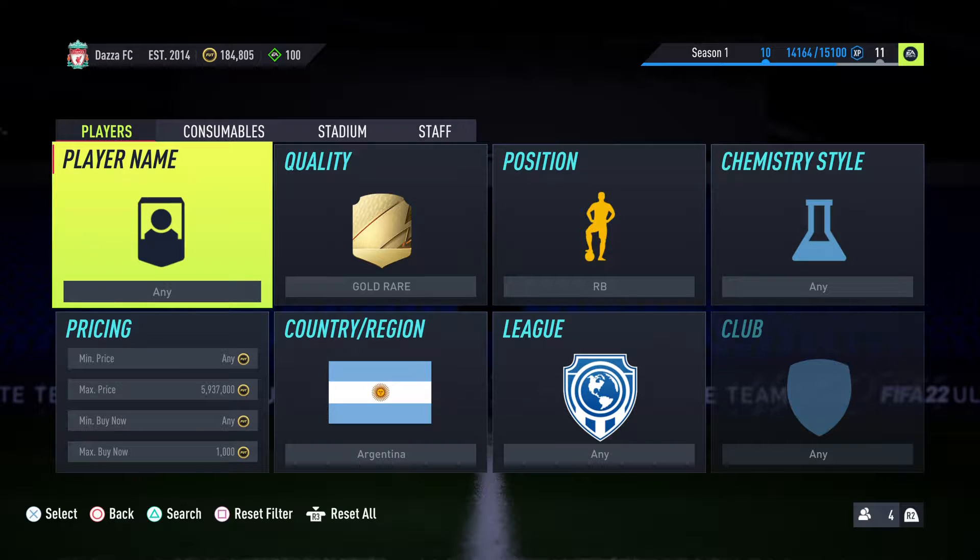Welcome back to another video. Today we're going to be doing the first episode of the small mini trading series — we're going to be doing different methods. Today we're doing the 1k to 10k method, so people that have 1k to 10k coins can use these trading methods to make tons of coins in a certain time frame. Drop a like, subscribe if you're new, hit the notification bell, and leave a comment letting me know what price range you want me to do next. Apologies if I sound a bit croaky — got a bit of a cough.